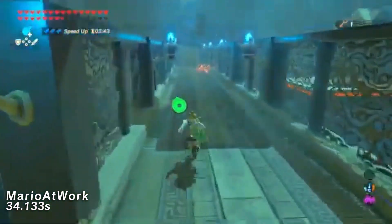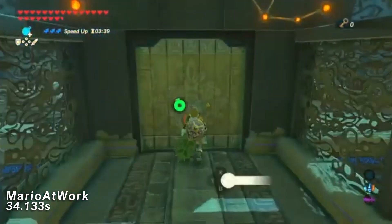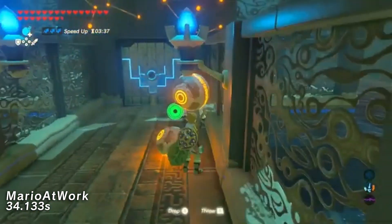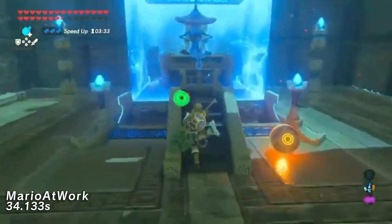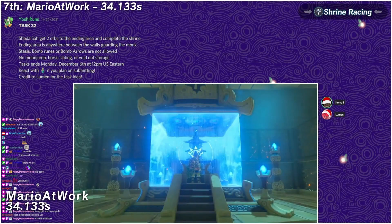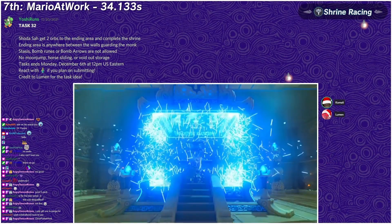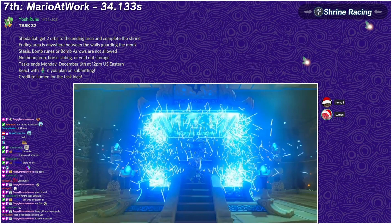Wait — he solved the puzzle? Oh my god, okay yeah, he's getting the key. That's wow, it works — it definitely works! Opens the door, that's really smart. That's also really clean. The only thing they could have done to speed it up is actually break the chest, which is a bit faster than just getting the text box.